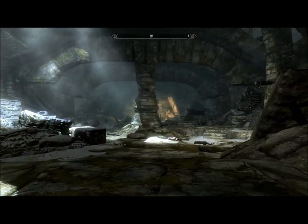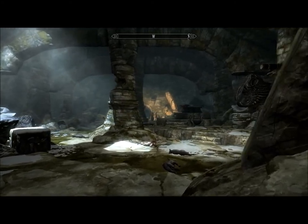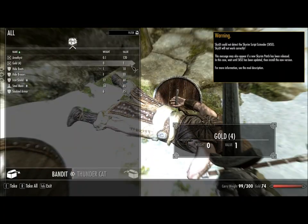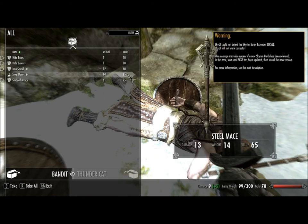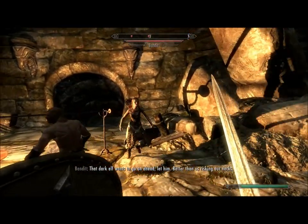Here are the two bandits we left off with — we just arrived at Bleak Falls Temple to get the Dragonstone, so we'll go do that. I'll loot this guy first because he might have useful things, like that gold. I'm going to jump up here and run up and cut these guys in the face.